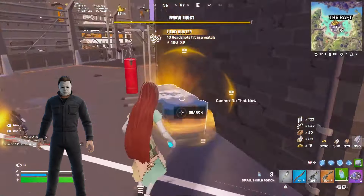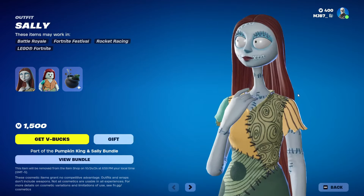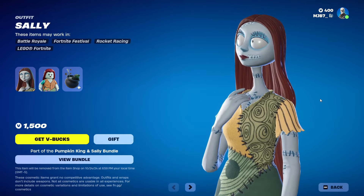Moving on to the next skin, which is Sally. Sally was just released for this year's Fortnite Mares of chapter 5 season 4, and she has a 76% approval rating from the Fortnite community. We have another character from the Nightmare Before Christmas franchise, which is pretty cool to see. Sally in the movie is pretty much the partner of Jack Skellington, and as you can see by the skin, she's a perfect representation of the character. It's really cool having both her and Jack Skellington in Fortnite. While I do think she's a good skin overall, I feel like this skin could have had some sort of extra style.